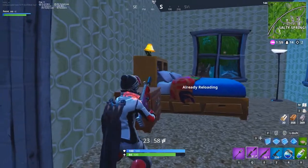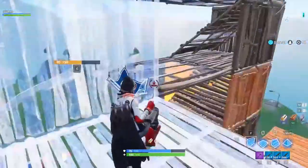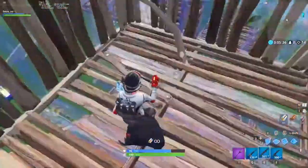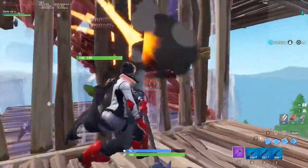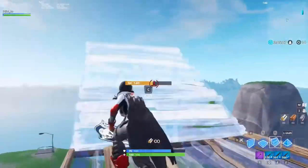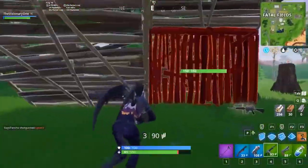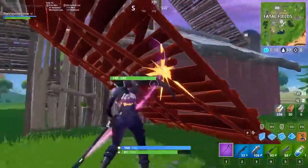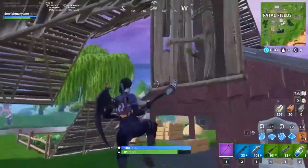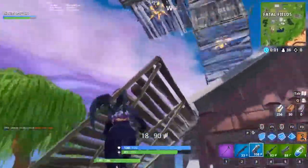Just because an enemy is on the high ground doesn't mean you have to build up to them. Breaking the foundation of a building or shooting enemies down from high ground can both be good options depending on the situation. If a build fight keeps going up with no real damage dealt, you can drop down and look for weak points in the structure. Most good players will know when you drop down and do the same, so you'll likely have to break one or two builds before worrying about the enemy dropping on you. Look for the weakest point in the structure to break — it doesn't have to be at ground level. Stop every couple of hits to listen for the opponent dropping down, otherwise you'll become an easy target.